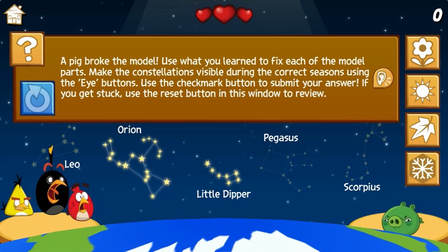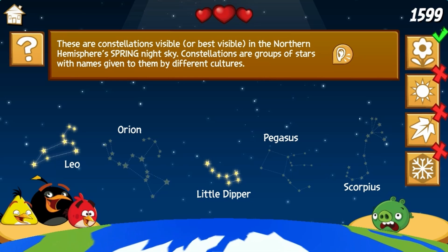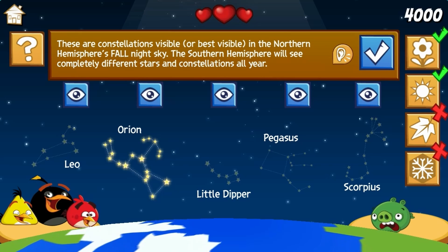Along the way, learn about how the movements of the Sun, Moon, and Earth work to create complex patterns that we experience every day. Use the mouse to click on the different buttons to learn more about the Earth and the solar system by reading interesting science facts.